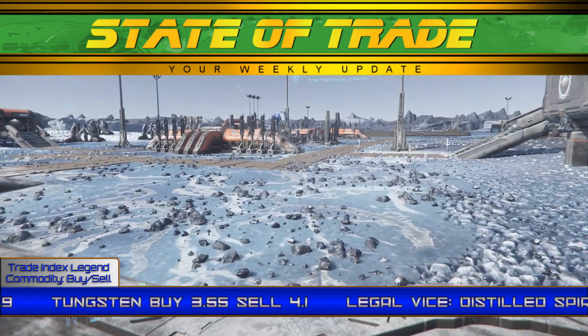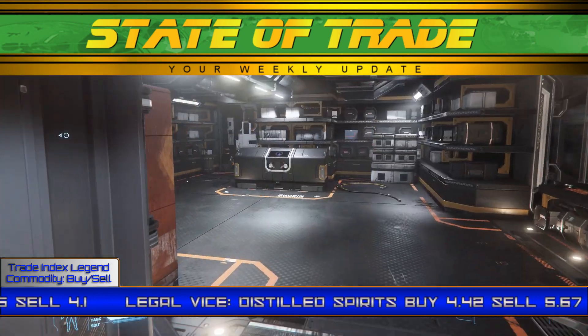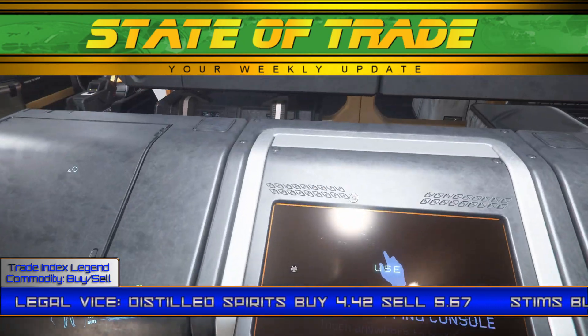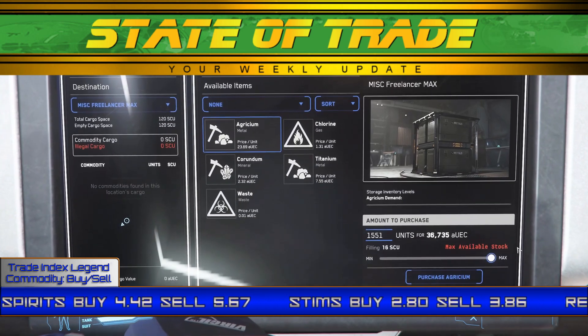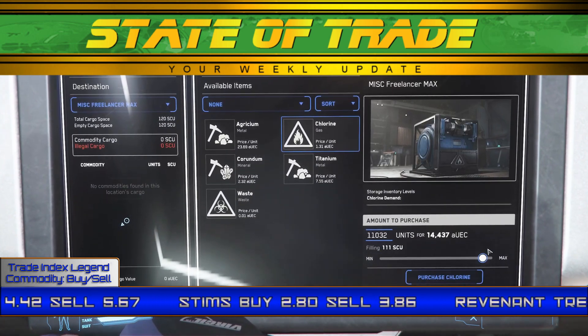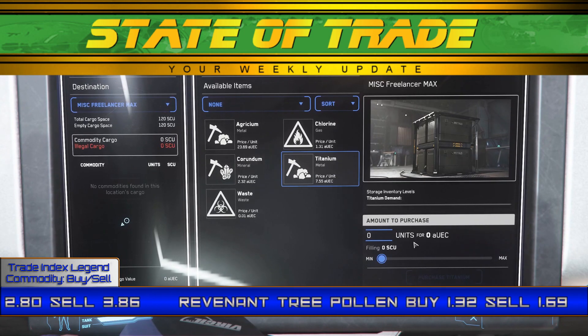Gold follows last week's trend as Daymar deposits stayed in the 5.70 range, above a base price of 5.40. Tungsten continues to see increasing traffic as its price rose as high as 3.69 in Crusader and saw a high of 3.61 in Hurston, slightly above a base price of 3.55.